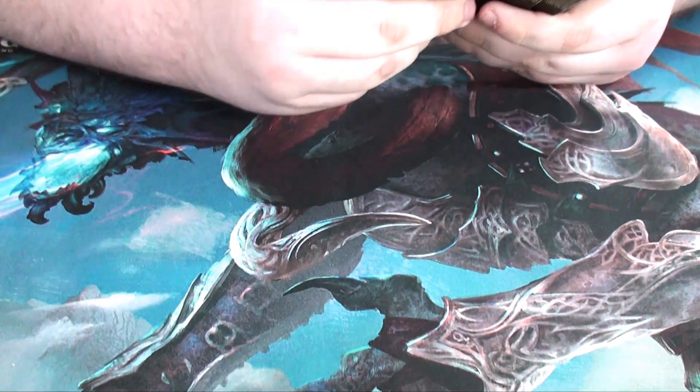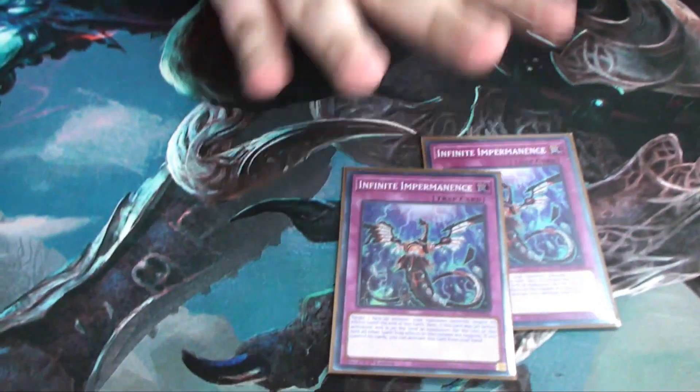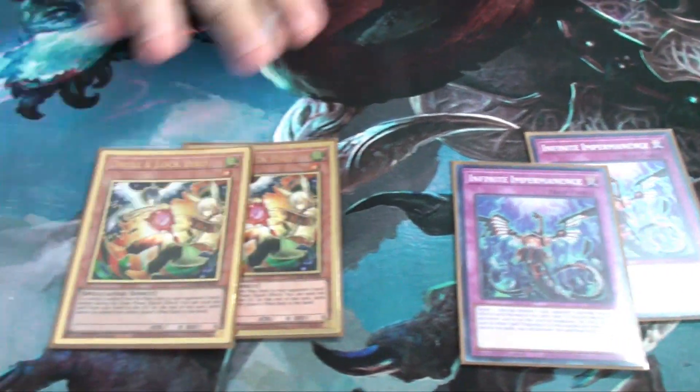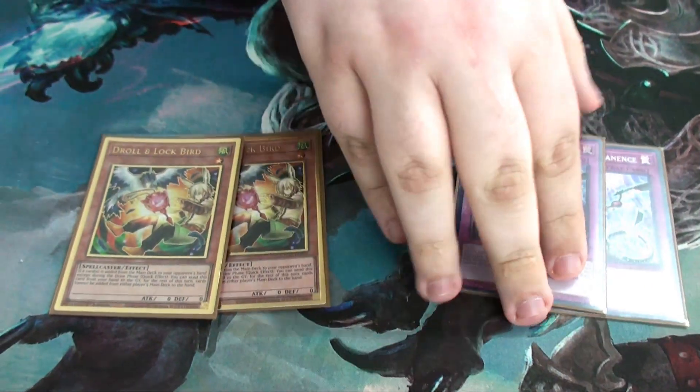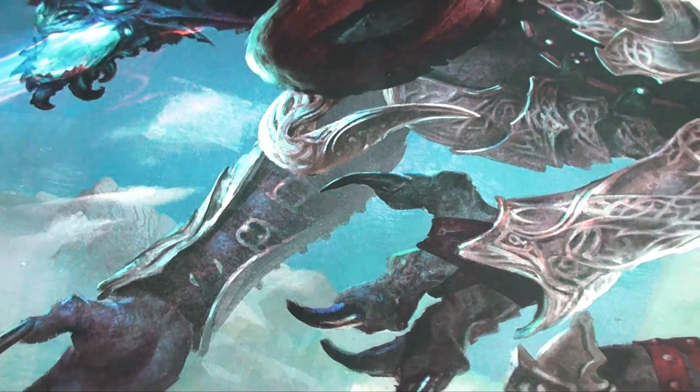We have some standard hand traps: two Imprems and two Drolls to lock your opponent out of card effects and adding cards — pretty strong hand traps.